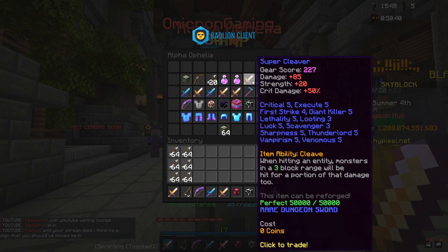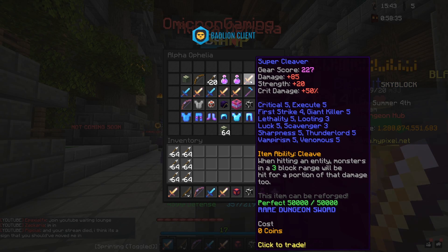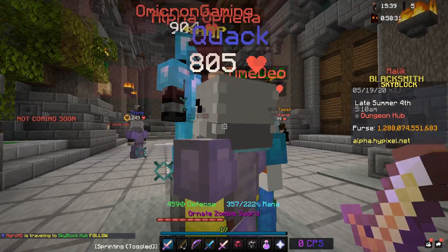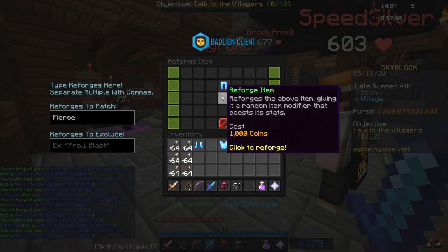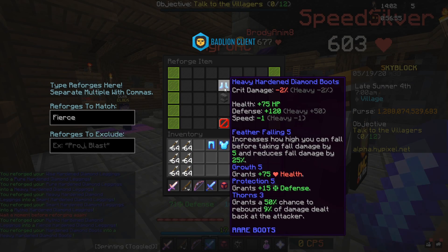Should I trap the super cleaver? Let's go in with like an ornate zombie sword or something. Yeah, I think I'm gonna recombobulate the hardened diamond armor and then my ornate zombie sword.